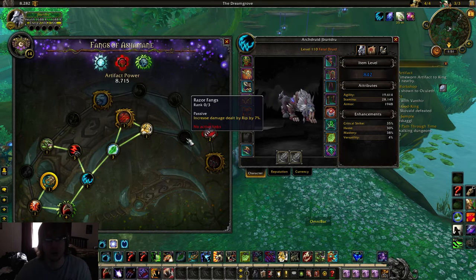Now this is the most important thing right here in the whole entire tree — increased the damage of Rip by 21%. We are no longer a burst class. Warlords of Draenor is done. We are no longer all about Incarnation burst. We are about bleeds. So this is a big damage increase.